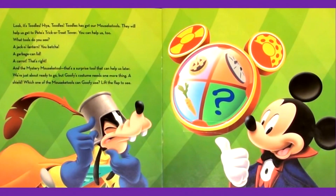Look, it's Tootles! Hiya, Tootles. Tootles has got our Mousecatools. They will help us get to Pete's Trick-or-Treat Tower. You can help us too. What tools do you see? A jack-o'-lantern? You betcha. A garbage can lid? A carrot? That's right. And the mystery Mousecatool — that's a surprise tool that can help us later.